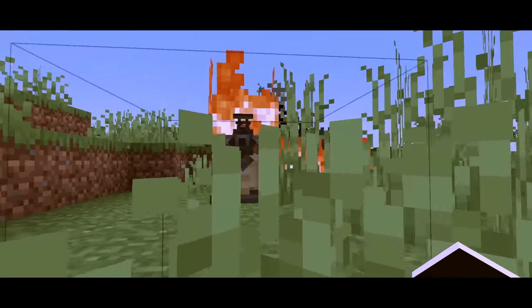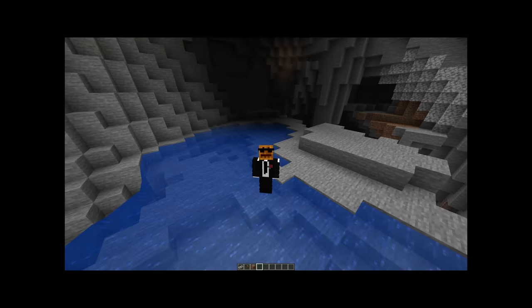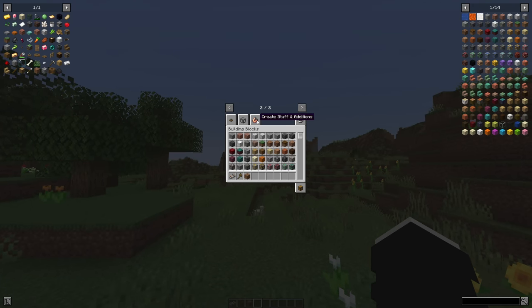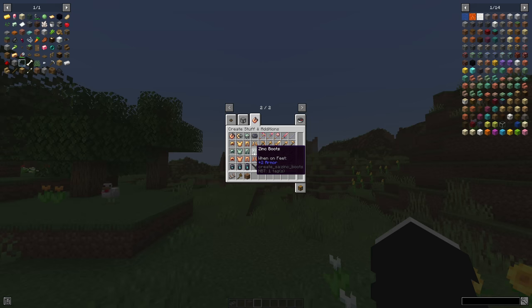The burning deployer is now wielding a flamethrower! There's this add-on mod for the Create mod that I've been looking at and I've wanted to make a video about it. They just updated and I need to make a video on it — this is Create: Stuff and Additions. There's copper armor, zinc armor, and brass armor.